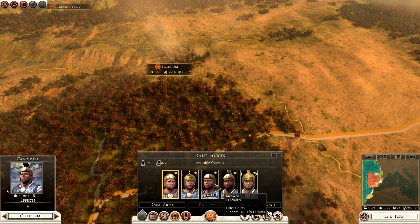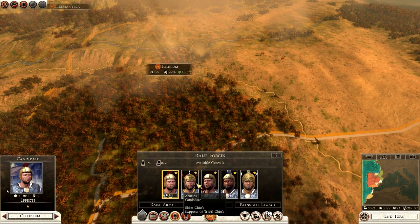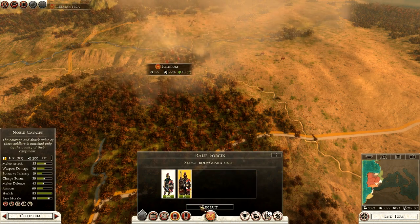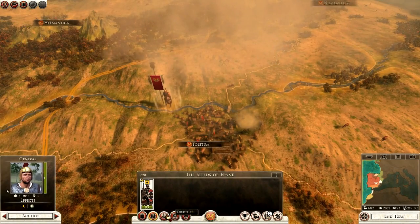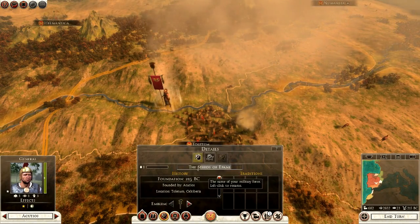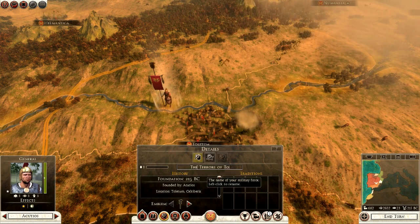I hate diplomacy in this game sometimes. I'm going to go with Akutios — raise an army with him on horseback. The 'Steeds of Pain' — no, I don't like that name. Let's go for the Terrors of Toiletum. How about that? Sounds slightly better.